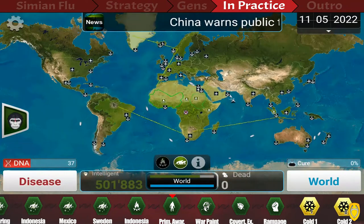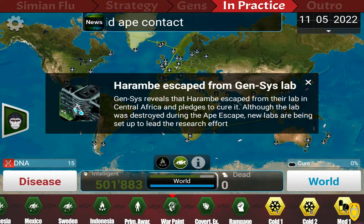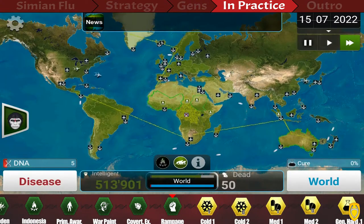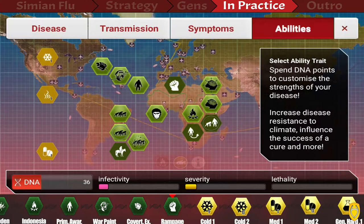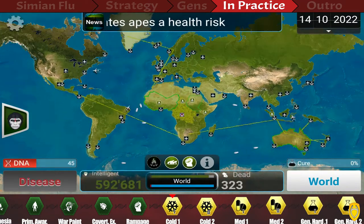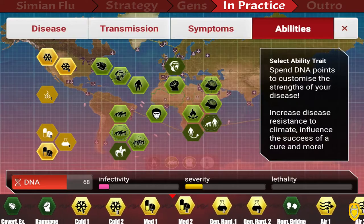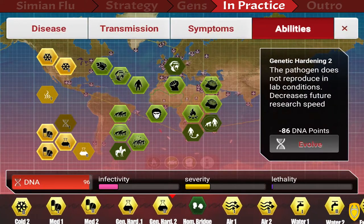Place your fifth and last colony in Indonesia, because there are a ton of apes there — meaning a ton of DNA. While you keep micromanaging the island spread, evolve the War Paint tree so we're more disguised and don't get attacked as frequently or as early. After that, evolve Rampage so we can fight labs as soon as they pop up. Then evolve Cold 1, Cold 2, Med 1, Med 2, Genetic Hardening 1 and 2. That takes some time — it easily costs around 300 DNA.